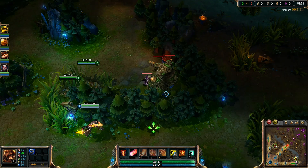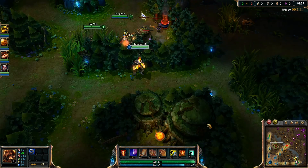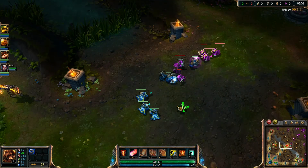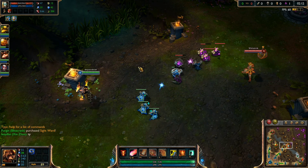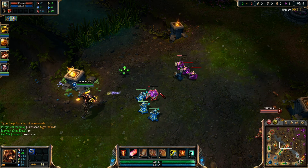With Brand I max my Q and my W to do the most damage output possible. It depends on some games - sometimes I like to take my E ability, but the AP ratio is stronger on the Q. Some people just take one of each spell at each level because Brand needs spells to kill people.